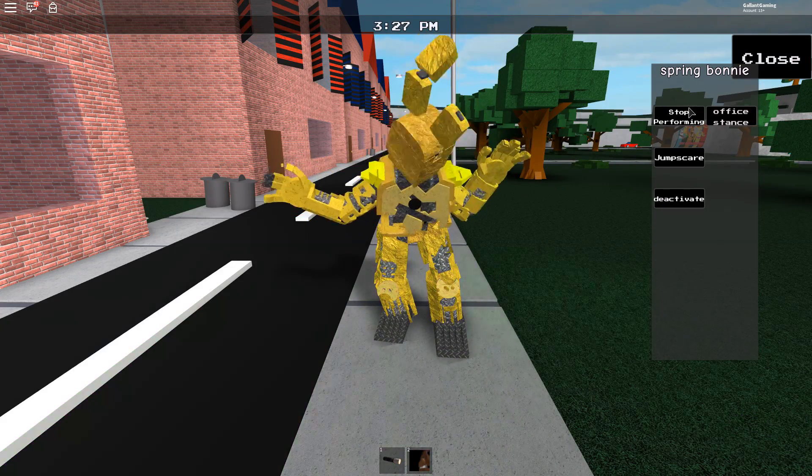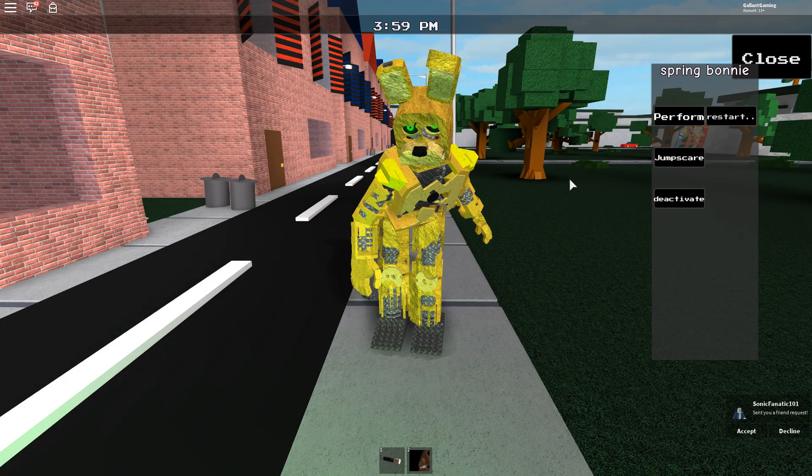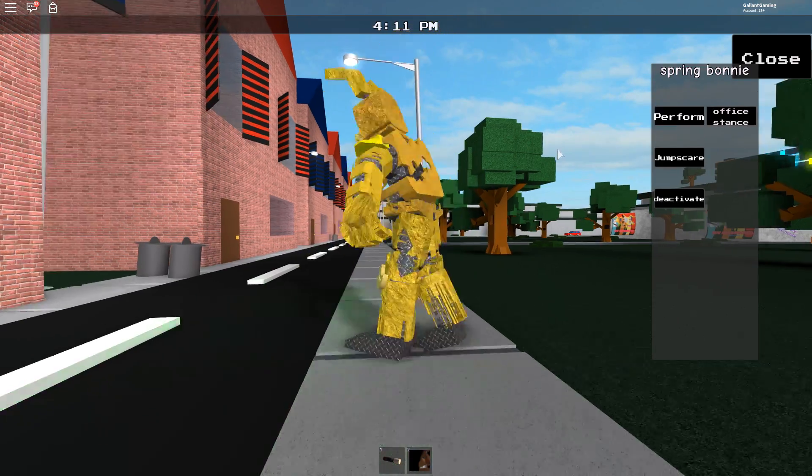Let's see what his abilities are — we have a 'perform.' He's just whipping his head around, stop it Spring Bonnie, you weirdo! And he has an office dance — he's still twitching a little bit but he's more or less stationary, finally.